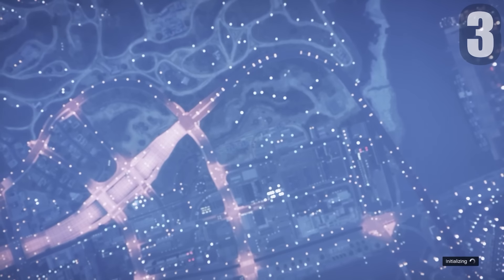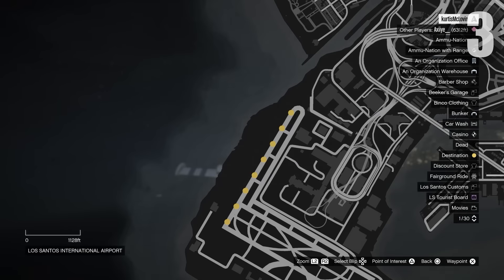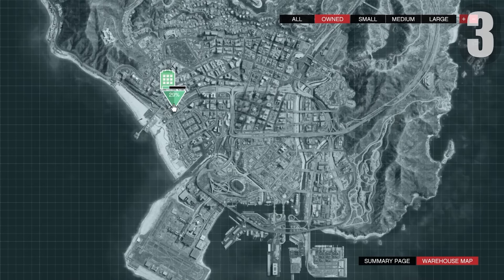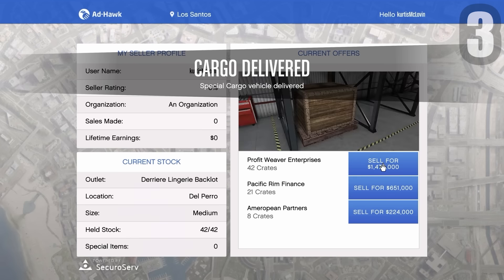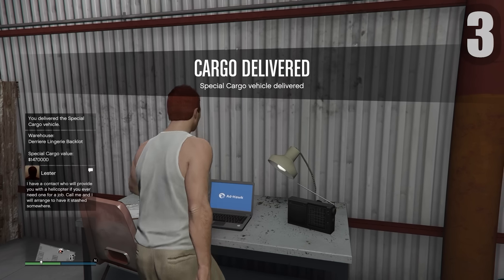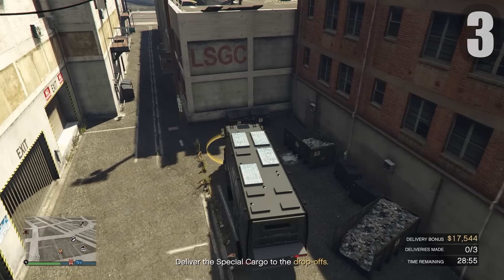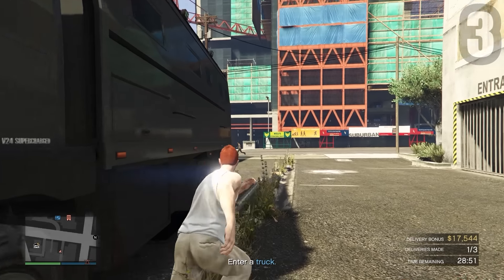Going back to grinding special cargo missions to fill the warehouse all the way up. I filled them all up but completely failed a sell mission, which took away some cargo. I went back on the grind and the next sell mission went very well — super easy. All I had to do was stack up my special cargo again and drive three trucks to their destinations, which were super close.